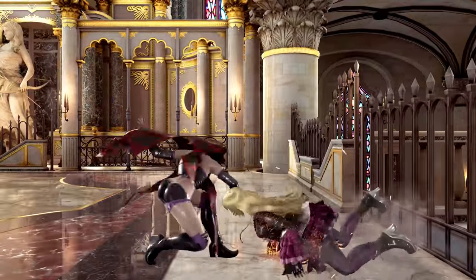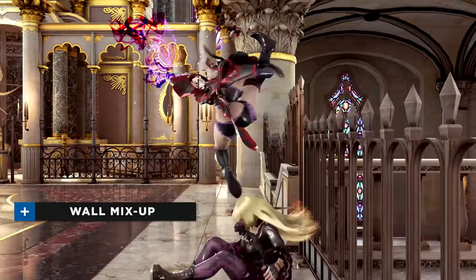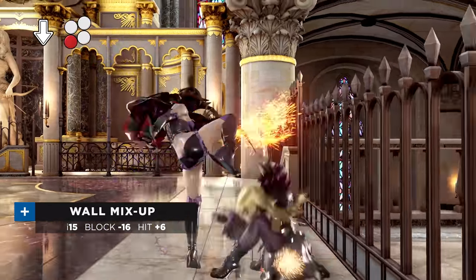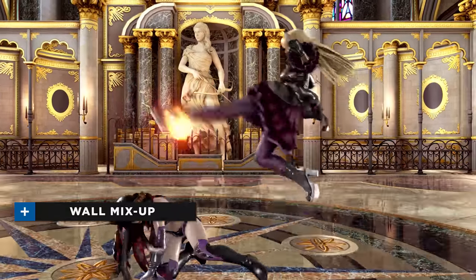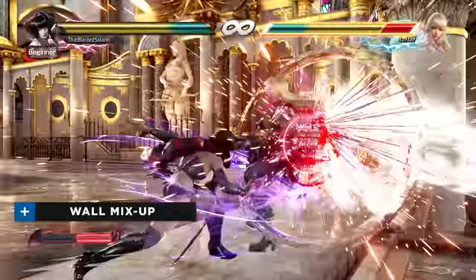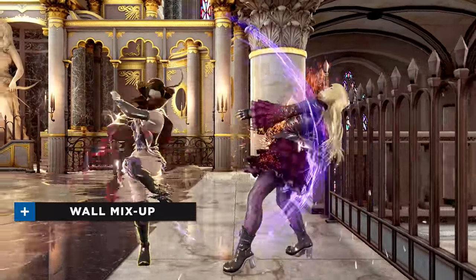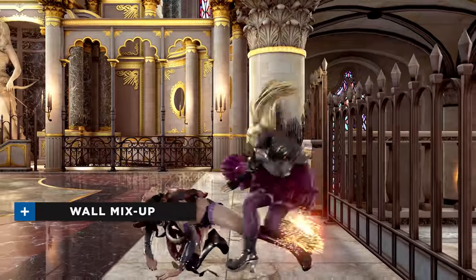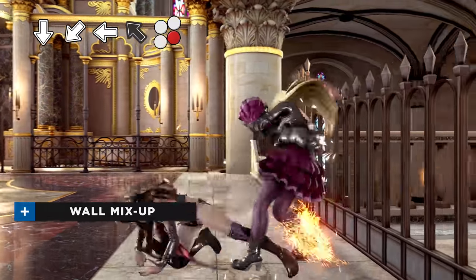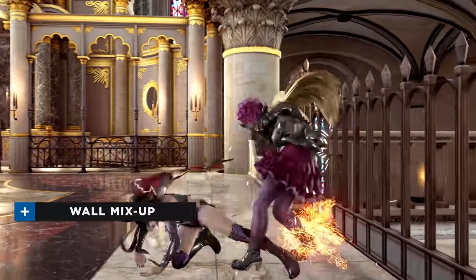When the opponent has been forced to the wall, Elisa turns from an elusive and patient fighter into a rabid animal. Her unique strength in this position derives from her Instant Dark Cannon and Sweeping Scarlet, an unseeable low. These options are vulnerable to backdashing in the open, but when the wall prevents this, they create one of the most oppressive mix-ups in the game. Spending one bar of blood meter, Sweeping Scarlet cancels naturally into the EX version of Dark Tempest, creating something extremely rare and powerful in Tekken — a low that is too fast to react to, but causes a wall splat. The Instant Dark Cannon is a fast mid that leads to frame advantage on both hit and block. When used together, they leave the opponent with very few chances of escape.